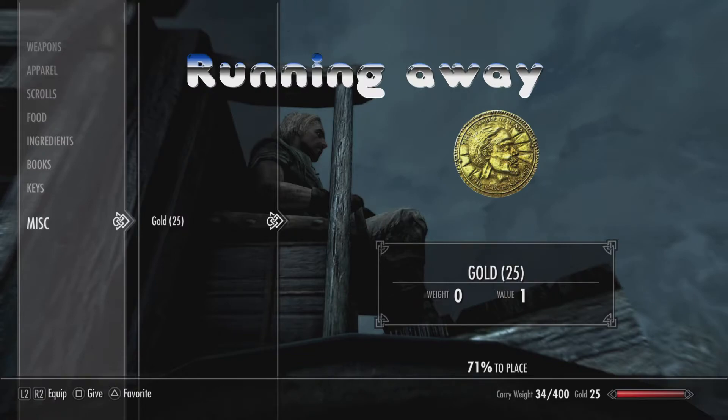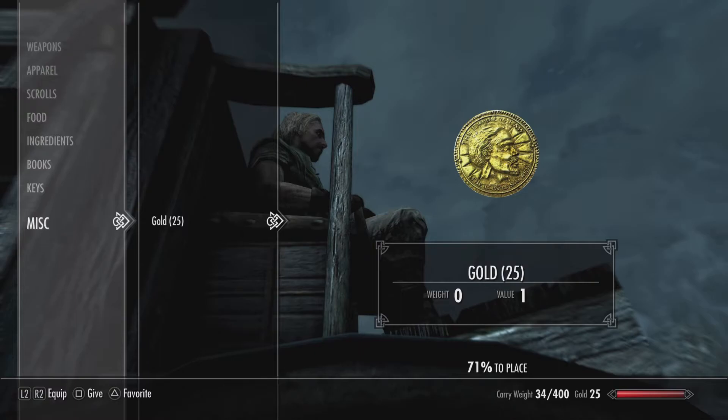So it's drop one off, steal it back, quicksave. Drop it off, steal it back, quicksave. If you drop it off, steal it back, and get caught, all you then have to do is load that quicksave file and continue.